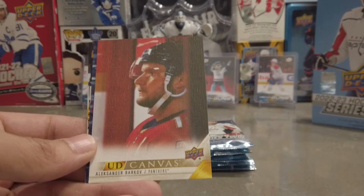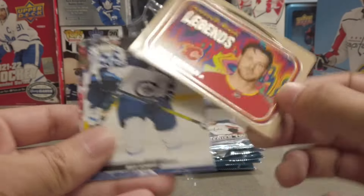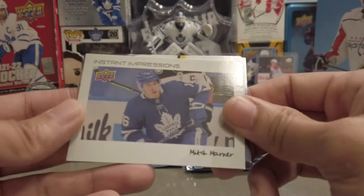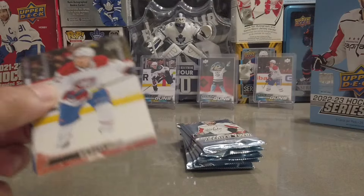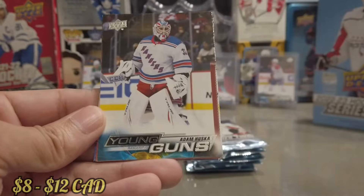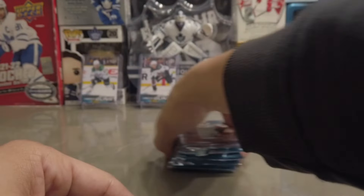We got a canvas of Barkoff — that's a cool canvas. And a Lunchbox Legends of Elias Lindholm. Let's speed this up a little bit — we're taking too much time on these inserts. We got Mitch Marner with the Instant Impressions. Is this a Young Guns? Yes it is — Adam Huska Young Guns for the Rangers. That is our fifth Young Guns out of the box, so we have one more left. Superstar Honor Roll of Eric Karlstrom.